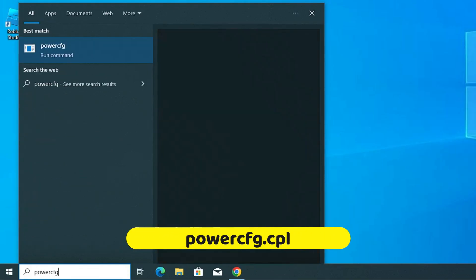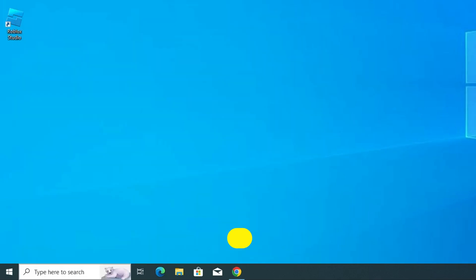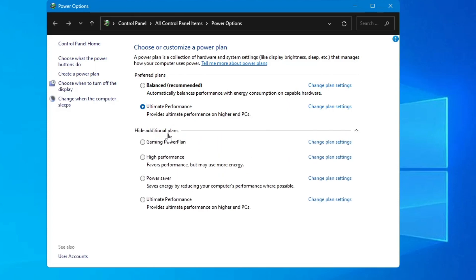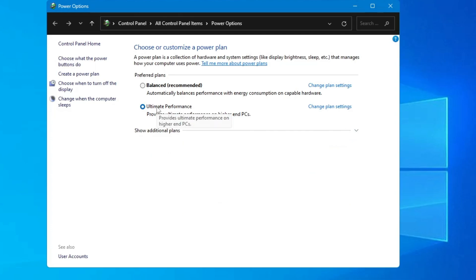Next, click on Windows Search, type 'powercfg.cpl', and hit Enter. Here you will find all power plans activated on your computer. Click on the dropdown and select Show Additional Plans. Somewhere you will find High Performance — select it. If you don't find it, I have already created a video on how to bring this option back. Once selected, click Change Plan Settings on the right side.